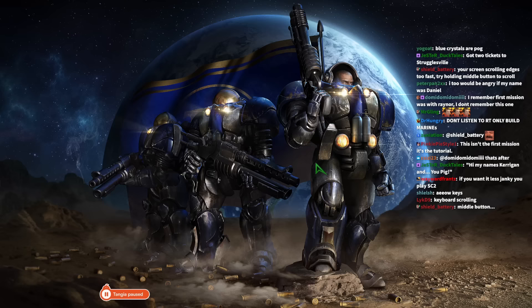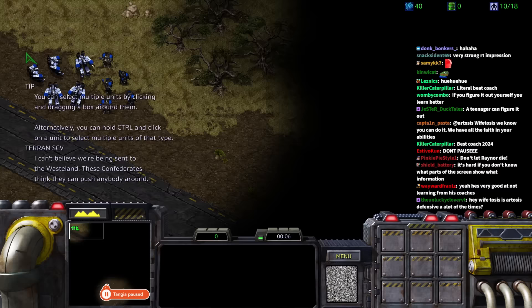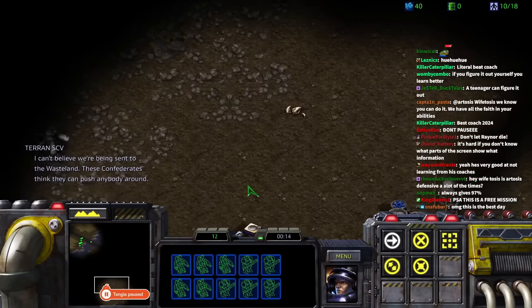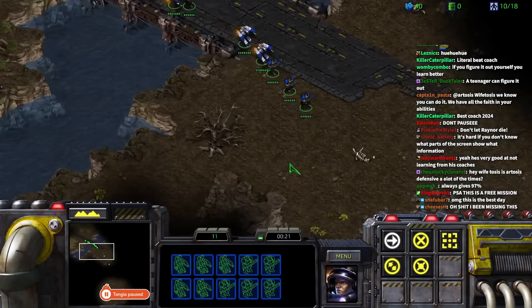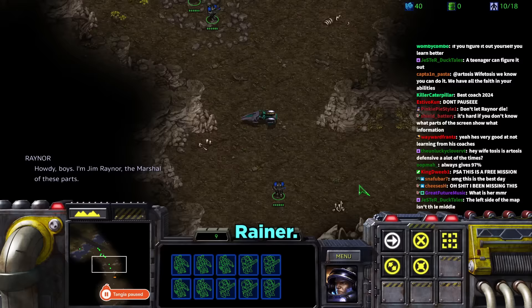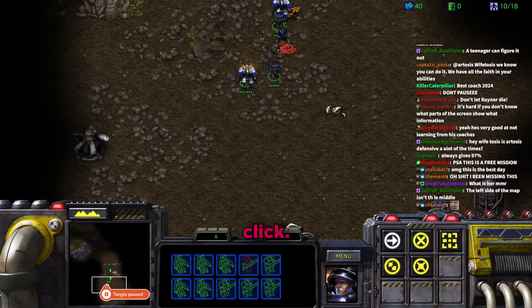Tara calls Daniel the worst coach ever. He tells her to look at the minimap. They move into the next mission where she needs to bring units down a ramp. She encounters Raynor and then Zerglings. Daniel tells her to use the A button (attack move) and left-click.